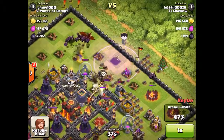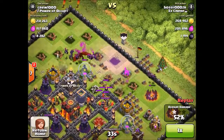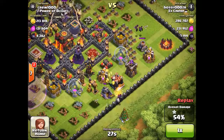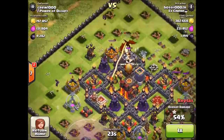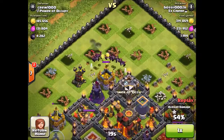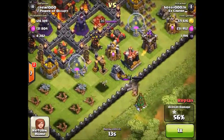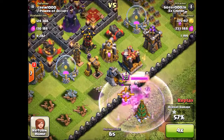When you farm with balloons and minions in Master 1, you always try to get the one star, because you get a hundred thousand bonus of each resource with the one star win. You want to stay up with your cups and not drop, because the loot is going to be more tucked into the base if you drop back to Master 2 or 3.